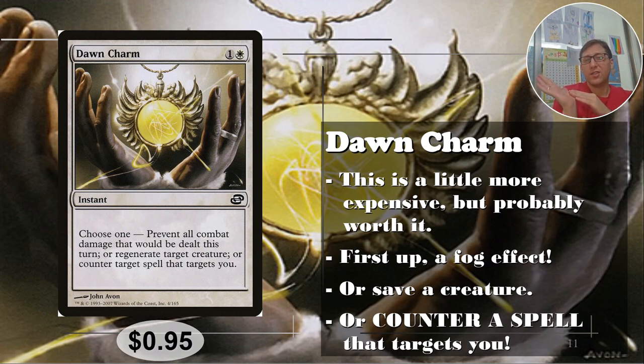Especially in Commander, you can automatically save your commander for two mana — it's basically the price of commander tax to bring them back immediately. Finally, counter target spell that targets you. Counter spells outside of blue are always nice to have, especially as a modal option, because hey, maybe you use it, maybe you don't. The question is how often are spells actually targeting you? Removal targets creatures or artifacts; board wipes don't target anything.